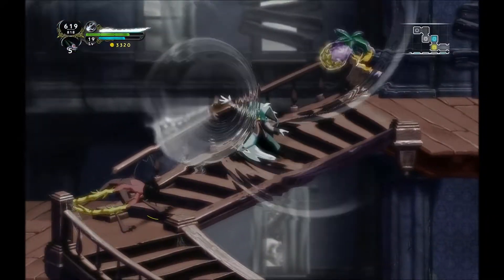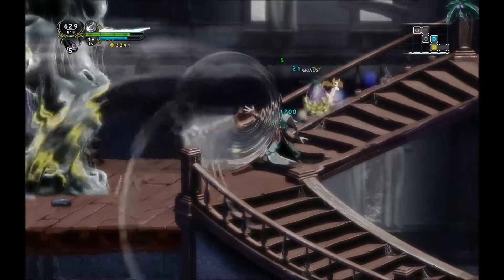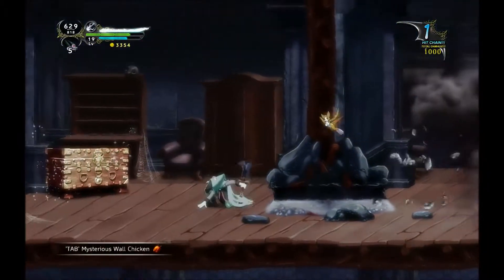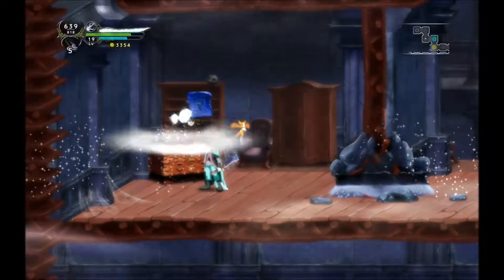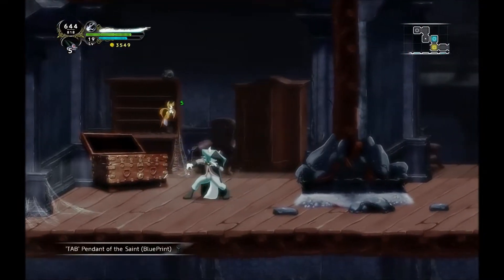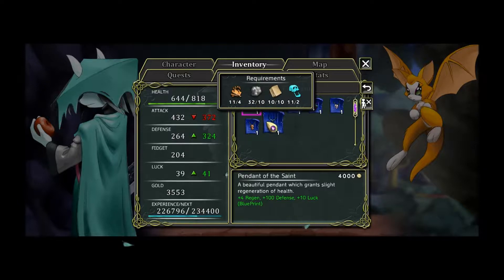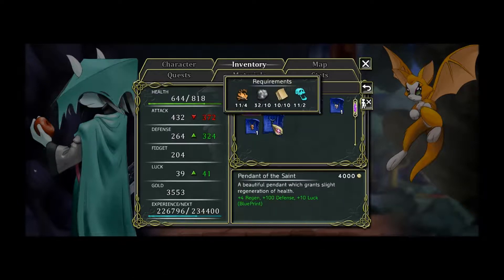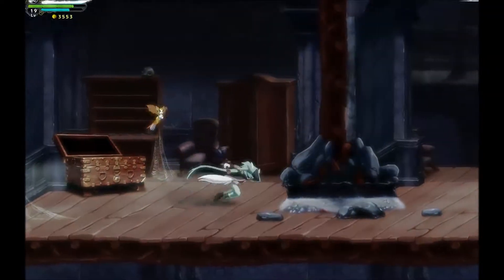I wasn't expecting you to be here, but at least he died easily enough. Yay, chest! I do really like the sort of little musical cues. Pendant of the Saint — low attack but significantly boosted defence. I really don't want to take the hit for sixty attack. I'll think about it.